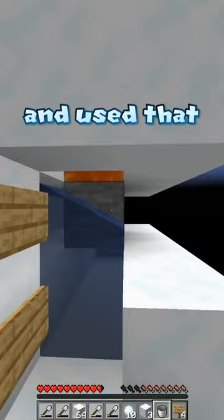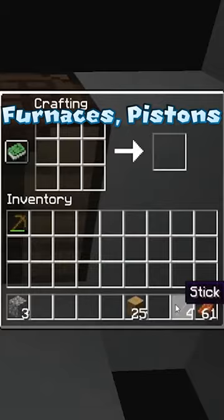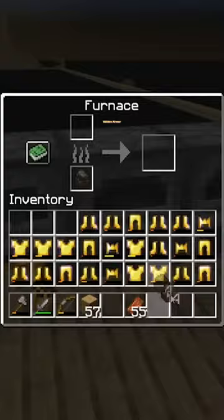In the last episode we finally got our hands on lava and used that lava in order to get cobblestone. With cobblestone we can now get things such as furnaces, pistons, stone tools and much more.